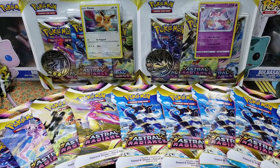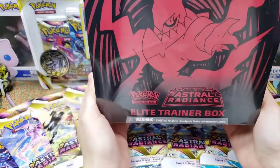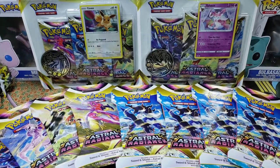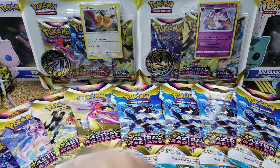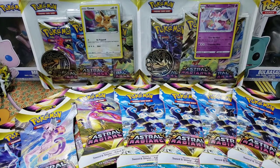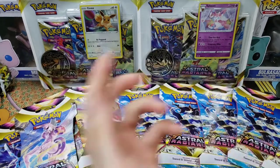What's better than a new set? That's easy — a new set early! We went to our local Target for laundry detergent and came home with this haul. We found one of the special sets too, which we're opening in a different video. For this video, we're opening the single sleeves and three-pack blisters, which includes the Sylveon promo, the Eevee promo, and that jumbo Charizard.